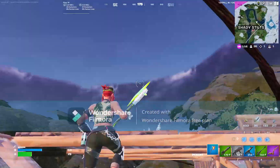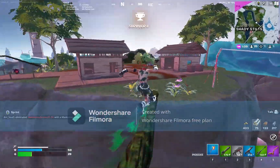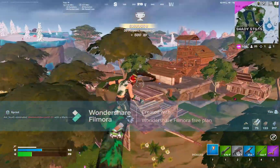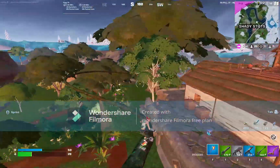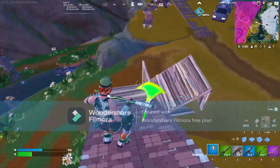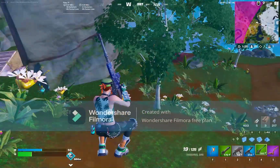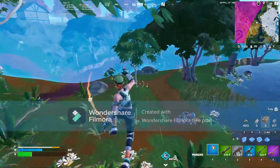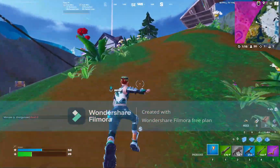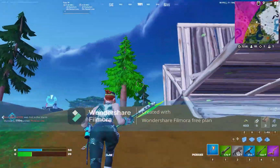As I told you - grind rails have turned into wood vines up here. Grind rails are still in the game over by Mega City, but in the jungle we got wood vines, which is a really nice touch for mobility. Also, shield kegs and chuck splashes have been vaulted, so only slurp juices, minis, and regular shields are the heals available this season.